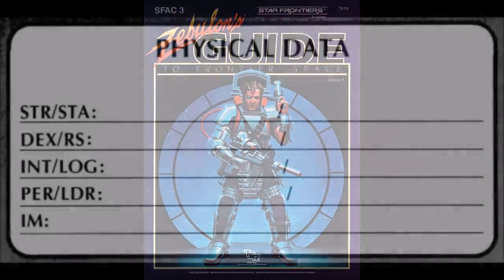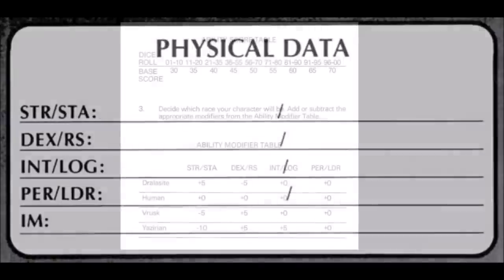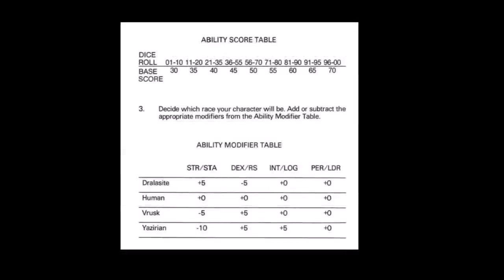Star Frontiers uses a very simple percentile-based mechanic with character attributes rated from 1 to 100, but generally falling between the 25 to 75 point range, allowing for simple task resolution for things like jumping, avoiding falling hazards, and so forth. There are 8 attributes, though they are paired together: Strength and Stamina, Dexterity and Reaction Speed, Intuition and Logic, and Personality and Leadership. A chart was used and percentile dice rolled 4 times to determine attribute scores. There was some nominal customization in that the player character can take points from one score in a pair and transfer them to another.